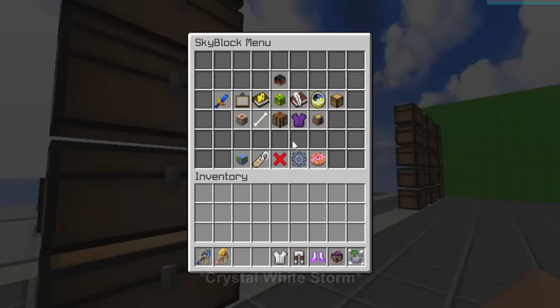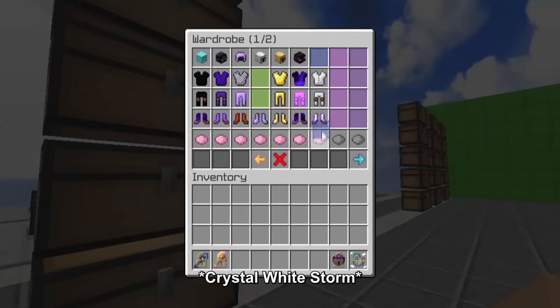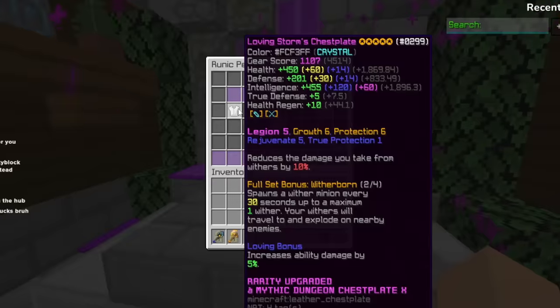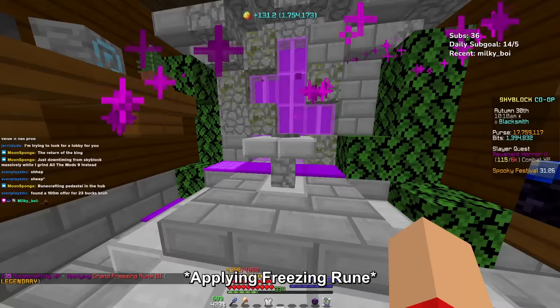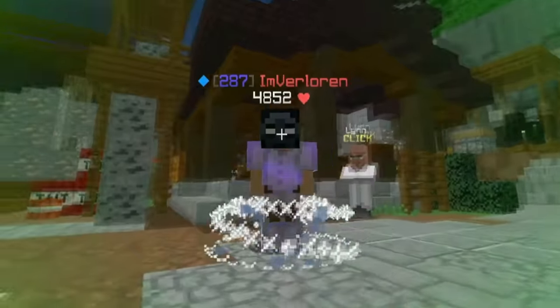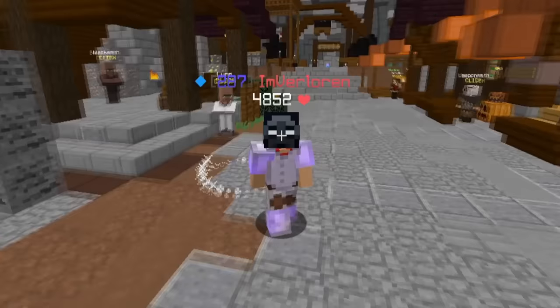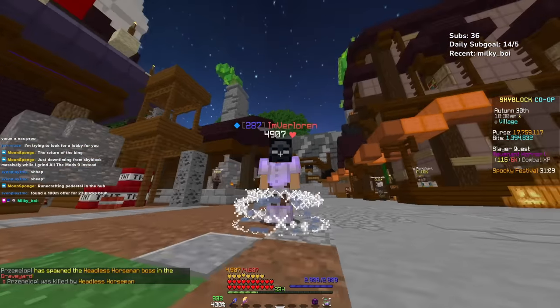It's crystal dyed all white — looks a little swaggy. Grand freezing rune. Let's see if this was worth it. Oh my god, that looks so clean — that was a W cop. Taking out my crystal white storm set and applying a grand freezing rune on it had me in the mood to kill some mobs. I decided to take a deeper look into some Skyblock levels and start my bestiary grind early.